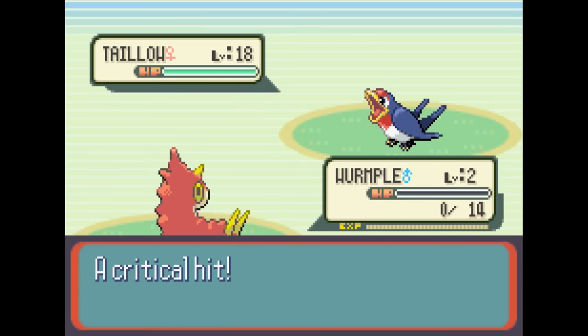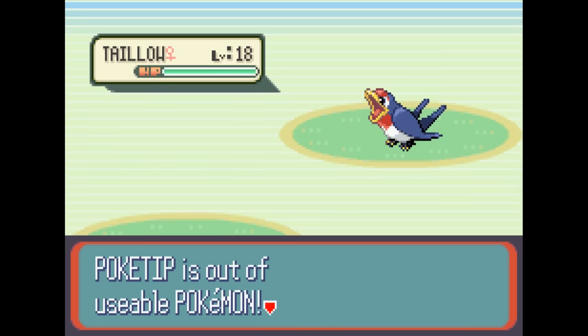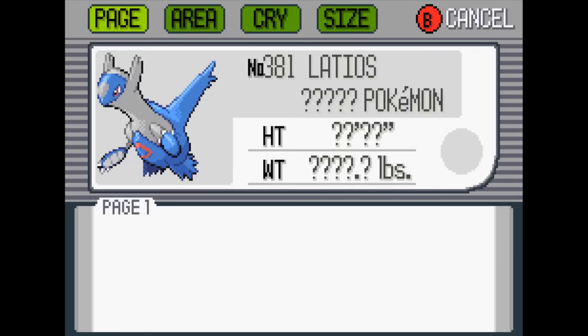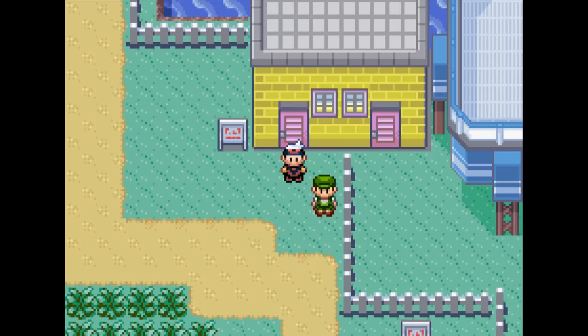Once we start battling our trainer, we have to lose the battle — we can't win, otherwise the glitch won't work. And finally, here's the most important step: after you lose that battle, you need to find Latios or Latias right away. You can't battle any more trainers, you can't encounter any more Pokémon — the next Pokémon you see has to be that Latios or Latias.